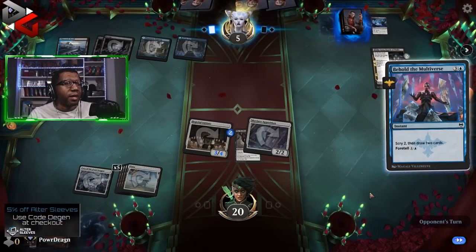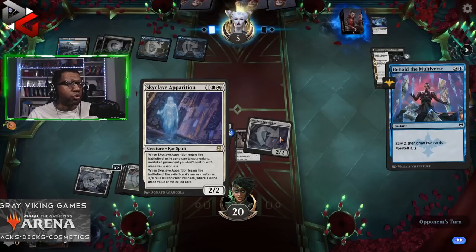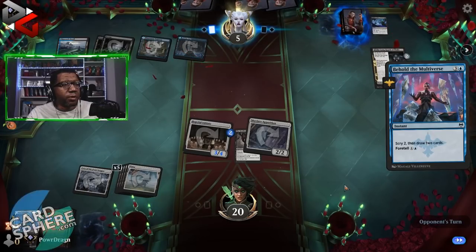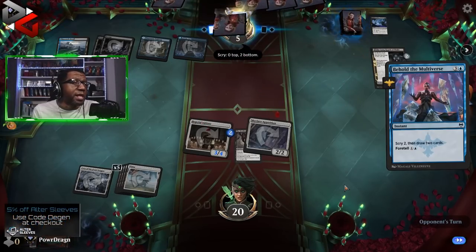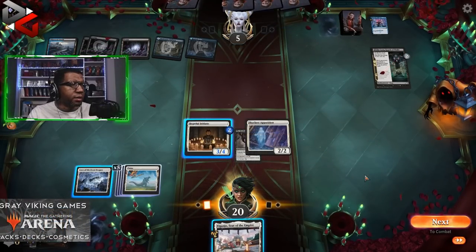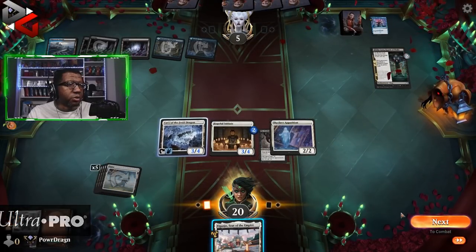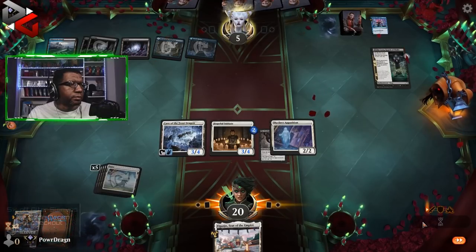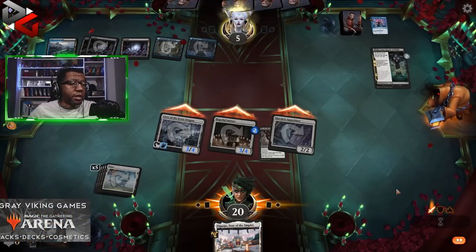I don't even know if they can have anything here — they'd have to have like double Fading Hope maybe. They can Fading Hope one creature, get a 2/2 back to block, and only take three. A spot kill card could also get the Apparition, so there are realistic outs for them — we can't take anything for granted. But we're going to go for it.